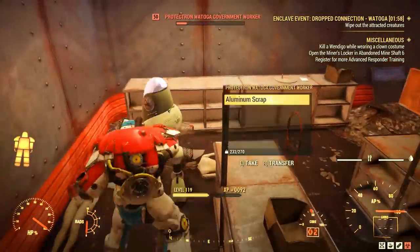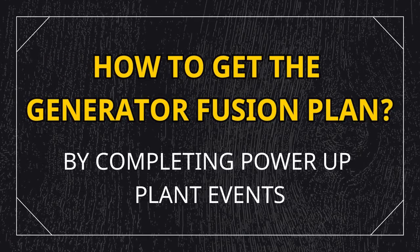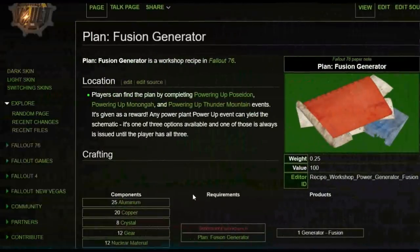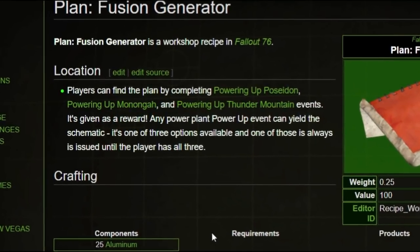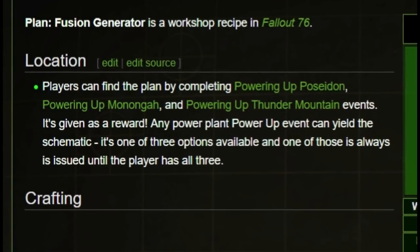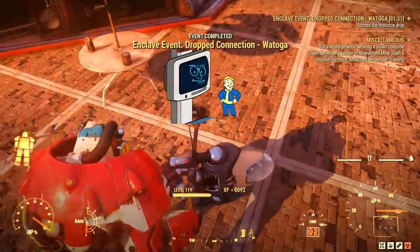Before you ask where you can get a fusion generator plan — you have to do at least one event of powering up any of the three power plants in game. You can choose any. Go there, do the event to power up, and one of the rewards would be a fusion generator. So it's random and you might need to do it more than once, but that's how you get it.